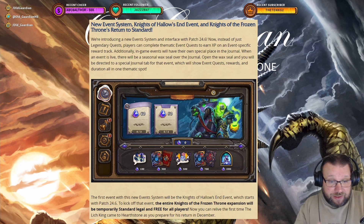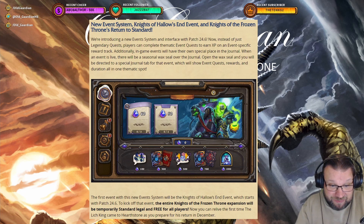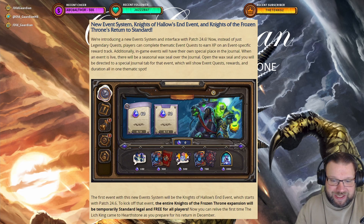The first event with this new event system will be the Knights of Hallows End event, which starts with patch 24.6 — so it has already started. To kick off that event, the entire Knights of the Frozen Throne expansion will be temporarily Standard-legal and free for all players. Now you can relive the first time the Lich King came to Hearthstone as you prepare for his return in December.